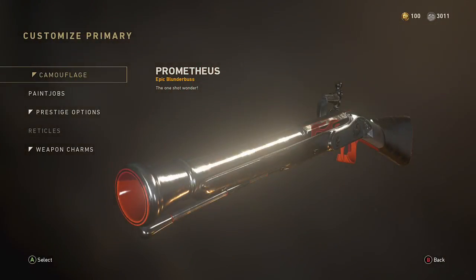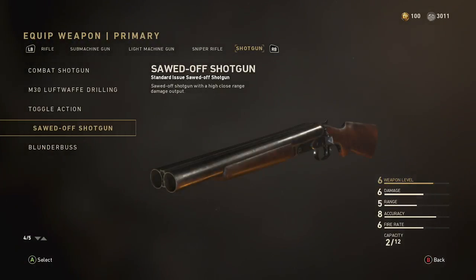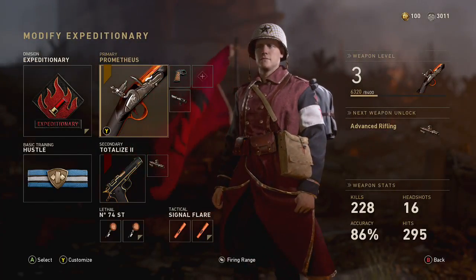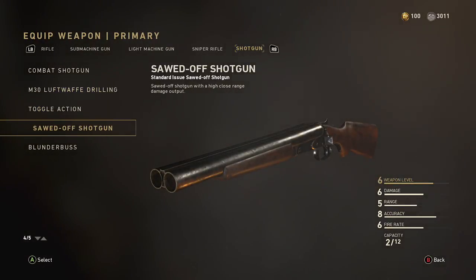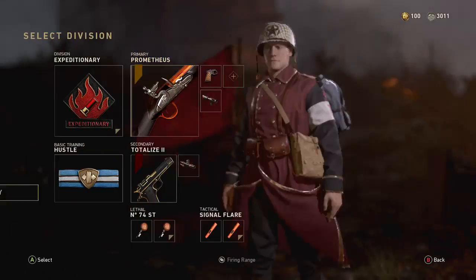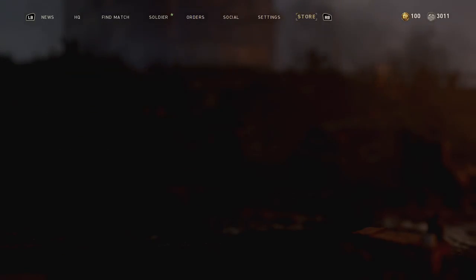This shotgun might actually be the hardest shotgun to get gold, diamond, or chrome. The 100 one-shot one-kills is actually the easiest part — just like the combat shotgun. For the toggle action, the loofwoft, and the sawed-off, I pretty much played only hardcore to get those done and it took me less than an hour.